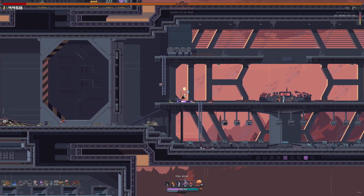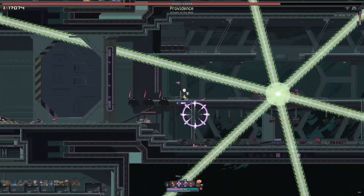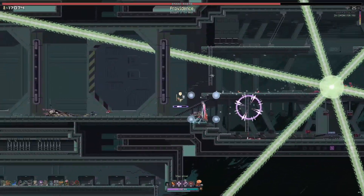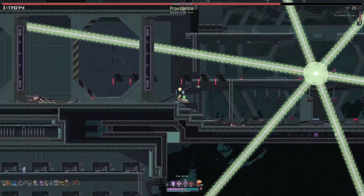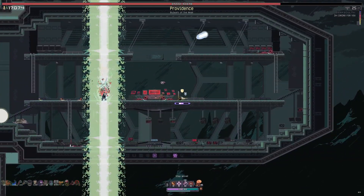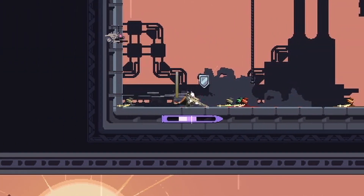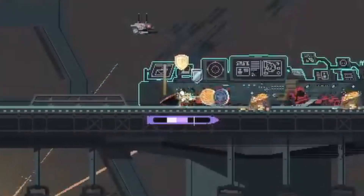Next, get to the final boss fight and get Providence down to his final stand. Chip him down a little to ensure that he dies to the equipment. Then when you've got a clean shot, fire the jellyfish at him — just make sure not to spawn the jellyfish on top of him so you can time the delay of their attack. Right as he dies, hold down or mash your utility key to use all the charges of your backflips at once.